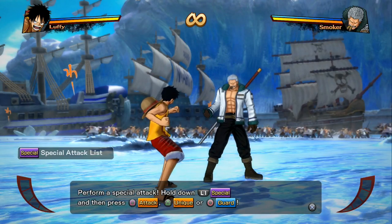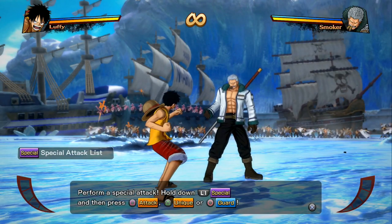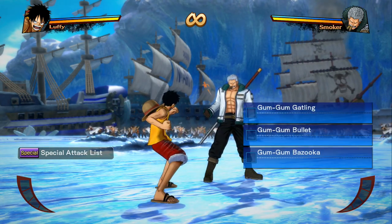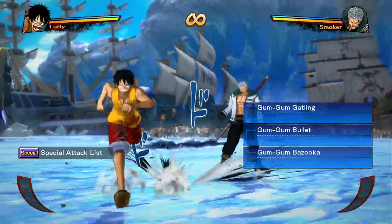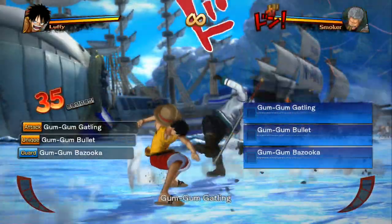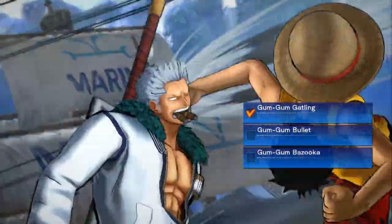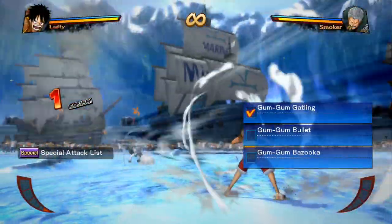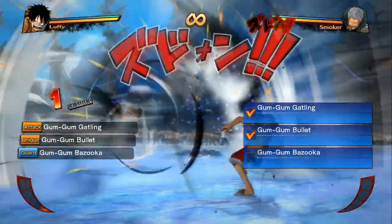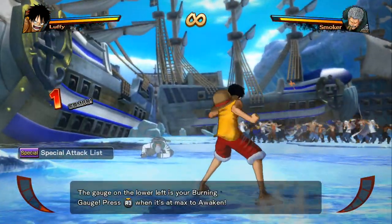He's going to tell us about the special actions now. To perform a special attack, hold down L1, then press square, triangle, or circle for different moves. We've just got to perform these. Holy shit, how many times did that hit? The smoker is going to need a face transplant after that hit.